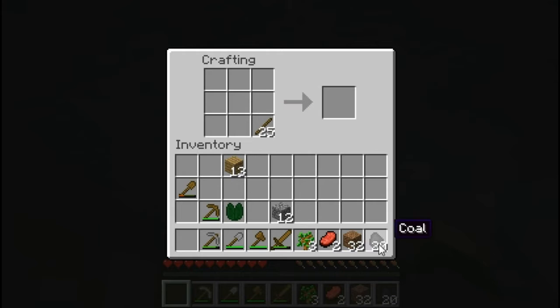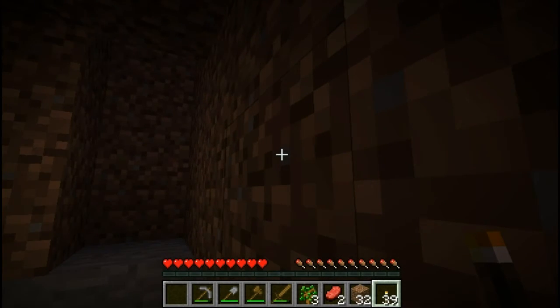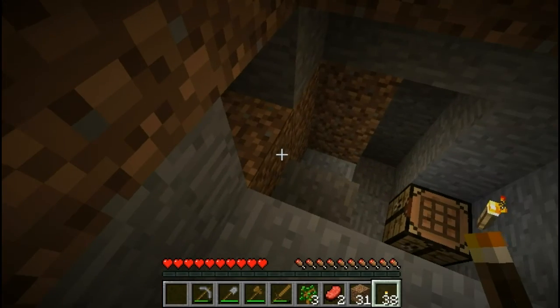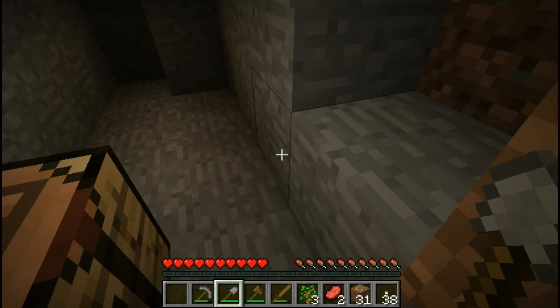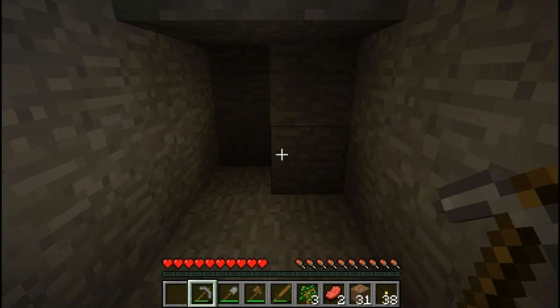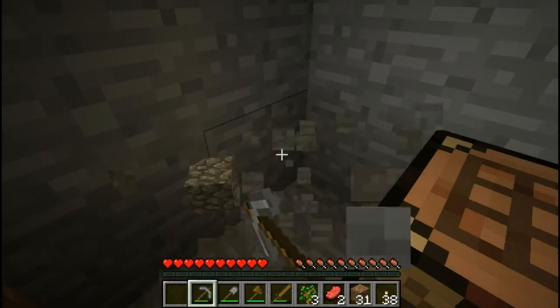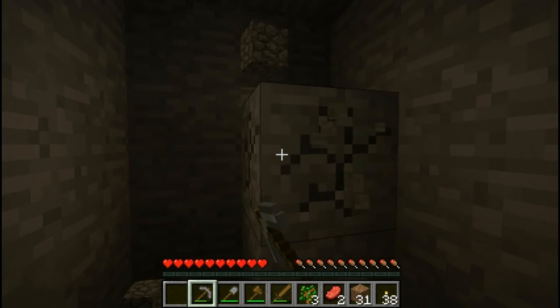I'm going to set this crafting table down, grab some sticks and some coal — that makes four torches. I'm gonna grab a bunch of torches, and these torches will obviously light this up. I'm going to go back up here where I left this space open and close it off, so that'll keep anything bad from coming in here. Bad monsters spawn in the dark, so I'd suggest taking this opportunity to dig around and look for things. The most important thing for surviving the first night — getting some shelter — has been done.